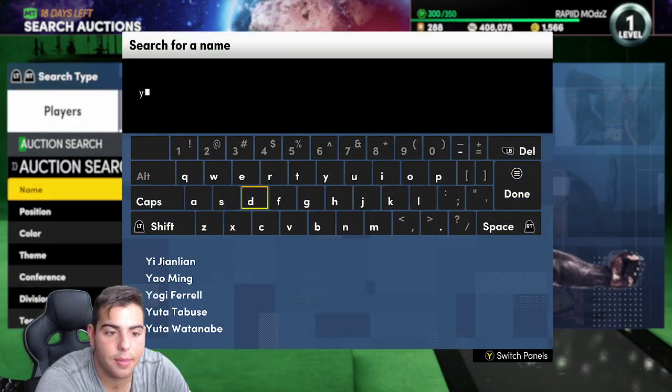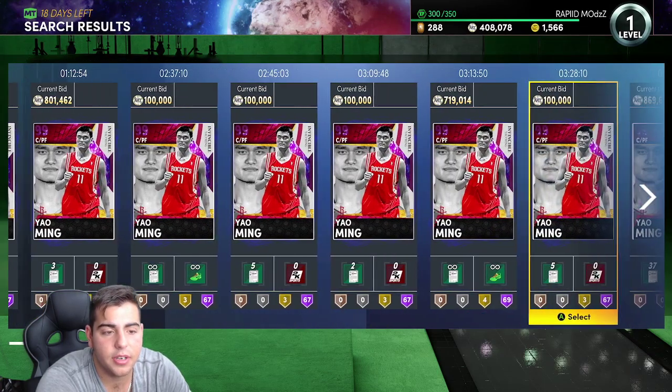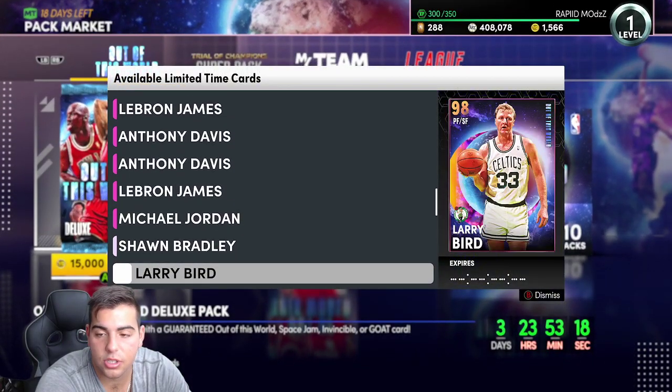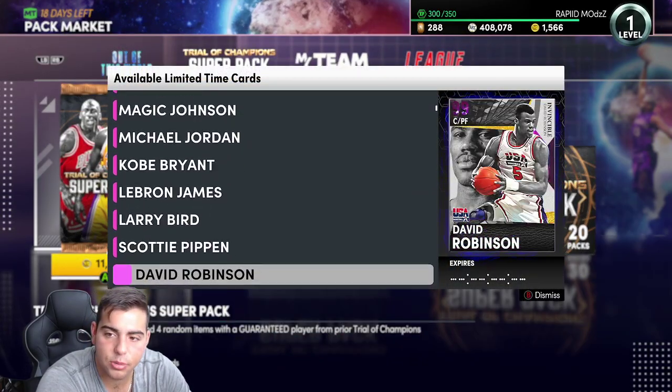Maybe not Yao Ming because Yao Ming is a glitch, but all the other cards — it's just like, why? You're not going to pull Yao Ming anyway. You're probably just going to pull Kobe, you're probably just going to pull Bird. You're not going to pull anything good. So don't pop those packs.